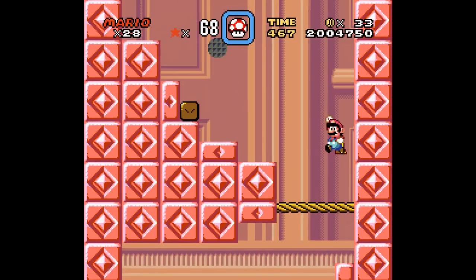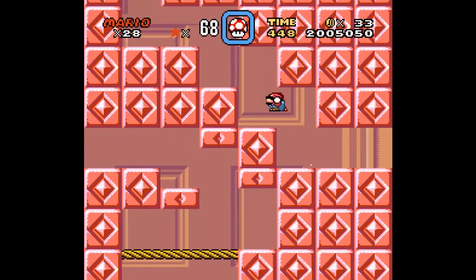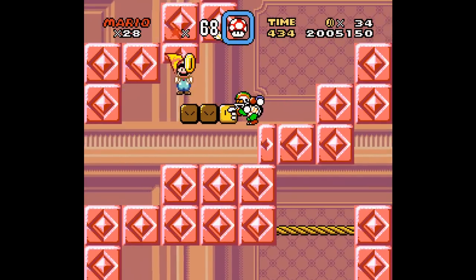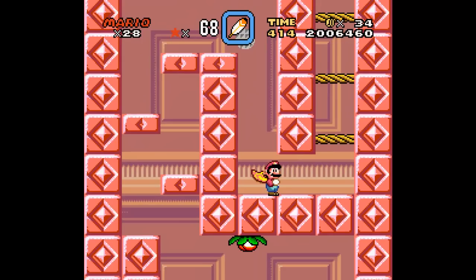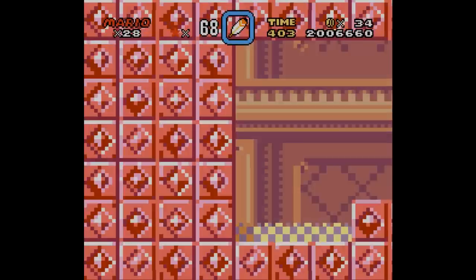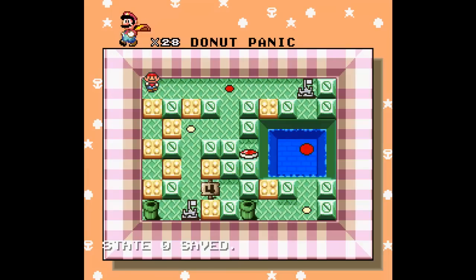So it'll go through the right side of the screen to come out the left and vice versa. I can handle this. This is easy. Door! What's in here? Ending. No problem really. It leads to Donut Panic. Okay, I haven't been here. We gotta complete this level and maybe another one too. Let's do it.